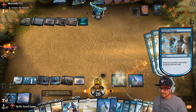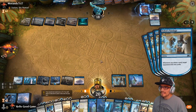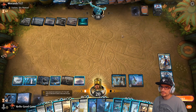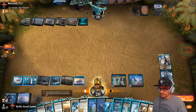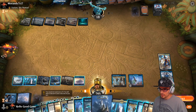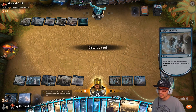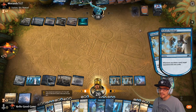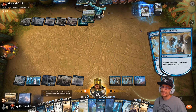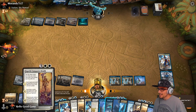We have a Mirrormade, which is pretty cool, and we also have a Tutelage — let's get that in play. Toss the lands. Just massive mills — it's incredible. Control doesn't need a win condition other than mill at this point. He's down to six.